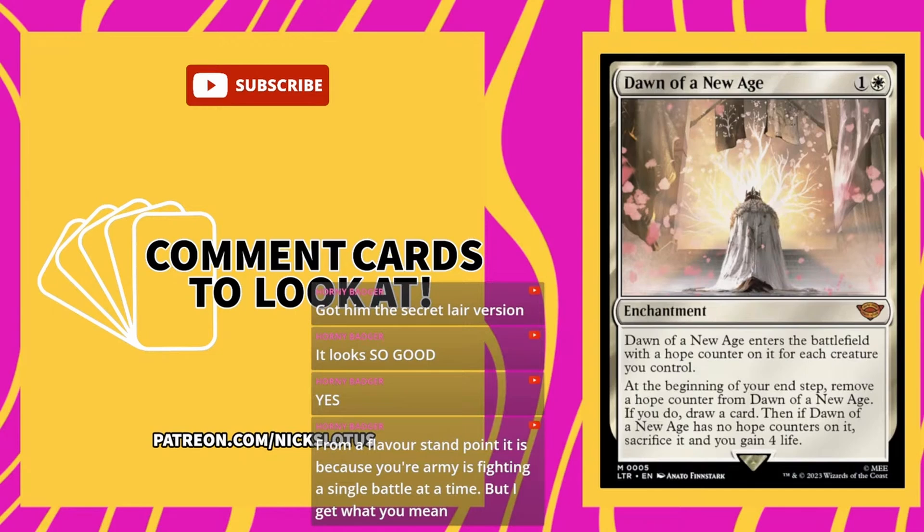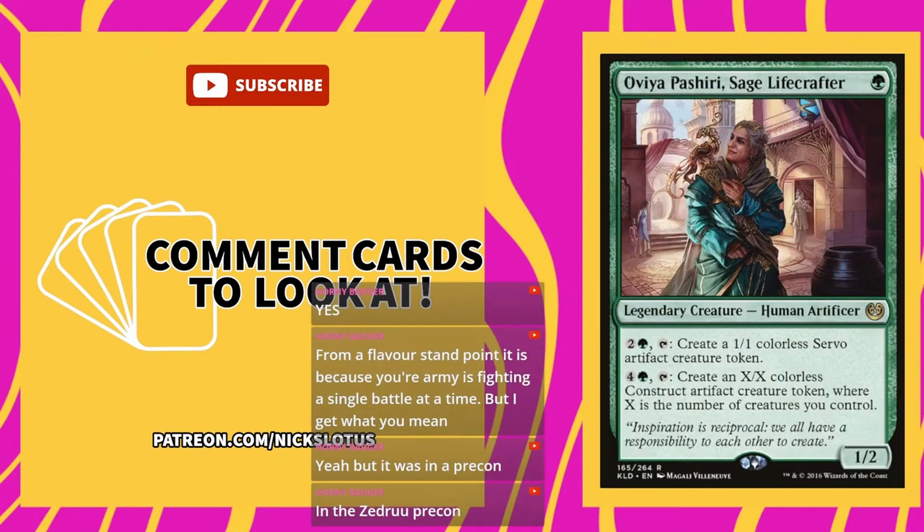Pia, Lifecrafter Sage — one green for a 1/2. You can pay two and a green and tap to create a 1/1 colorless Servo artifact creature token. You can pay four and tap to create an X/X colorless Construct whose power and toughness equals the number of creatures you control — whatever that number is at the time. It's still pretty good as a token maker. She's very cool — seems like a great starter commander for somebody.